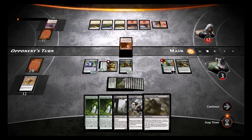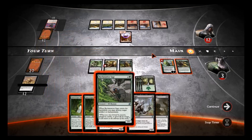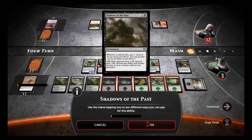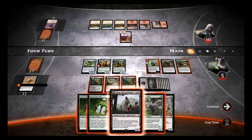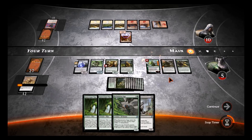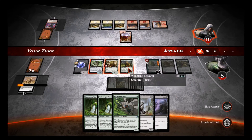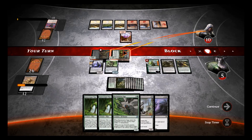We're gonna Shadows of the Past, activate it — that'll put me in a safer range. Then we could do Liliana right now. We're gonna do Liliana, activate her, get a Languish, and we'll attack with all of that. He's not dead yet because he can block one.